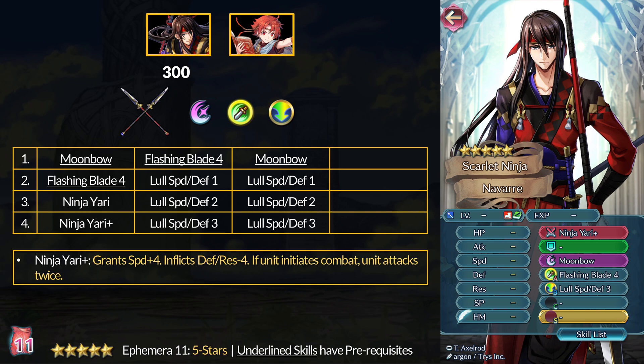The Ninja Yari gives you that little extra speed which can win you that stat check, and another use could be for on-dodge B skills. You can get Flash and Blade 4 with Ninja Yari, since Summer Ogre has the tier 3 as a Heroic Grail unit. Add Moonbow as well if you want. The other skill inheritance option is Flash and Blade 4 and Lull Speed and Defense 3 - great for extra offensive power by neutralizing field buffs. You can use that with the other Ninja Brave weapons if you're not using a Lance. Overall, Ninja Navar is definitely the top pick for this month; you got some fun skills for faster units.